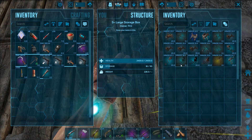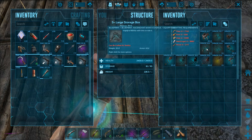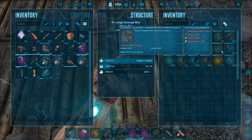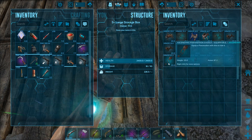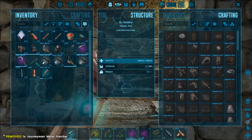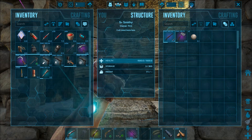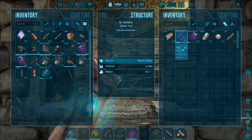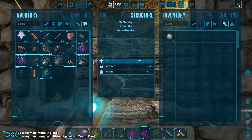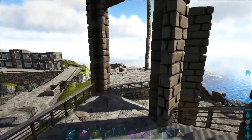We've got a couple of saddles — a stego saddle that we can use, a pteranodon saddle. Alright, so I'm gonna have to repair my stuff. I noticed my hatchet and longneck are getting pretty ruined. Armor's fine. And we've got enough ammo. Looks pretty good. Now, what are we going out to tame?